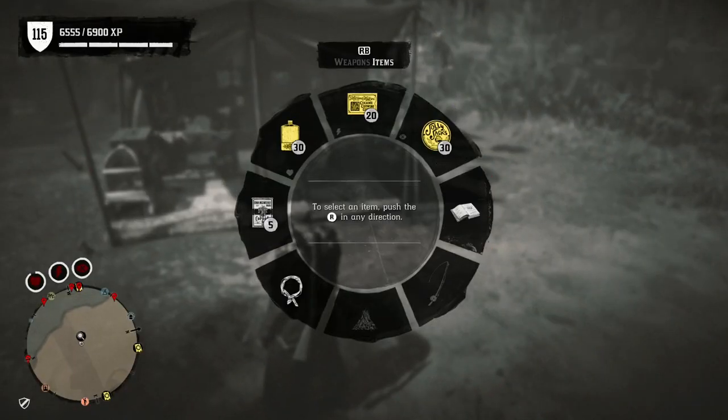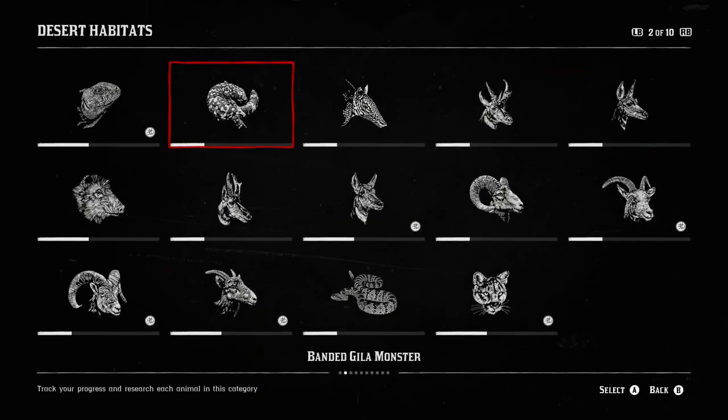Going back into the field guide, we now have Desert Habitats. You have desert iguanas, banded gila monsters, nine-banded armadillo, Baja California pronghorn buck and doe, collared peccary, Sonoran pronghorn buck and doe, bighorn ram, bighorn sheep, Sierra Nevada bighorn ram and sheep, black-tailed rattlesnake, and cougar.